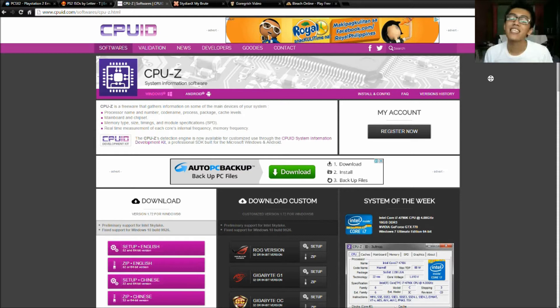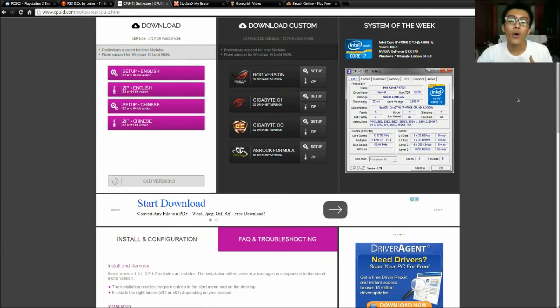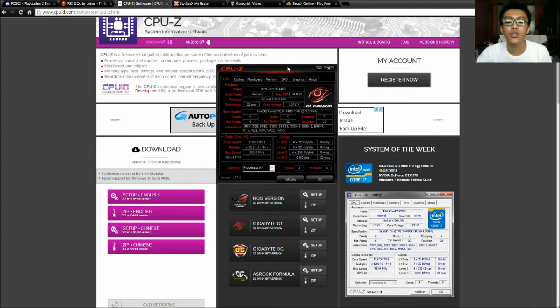Another techie thing I have for you guys is CPU-Z — it's a software that monitors your entire system. I have it on my system and it's really reliable. Here you'll find all the info about your system: the brand, your cores, how many cores you have, the top processes, core speed, multiplier, and stuff like that. It's really really good and I recommend it so you guys will know what's happening on your system.